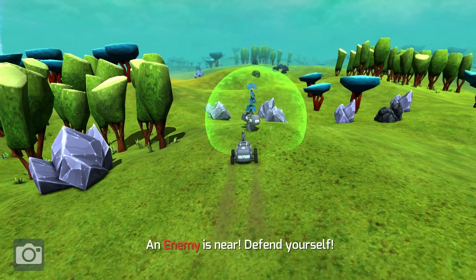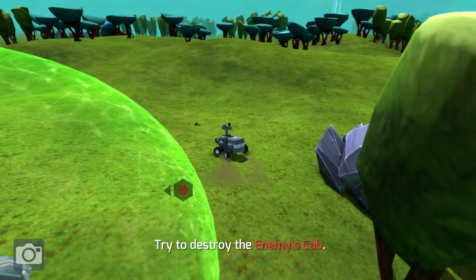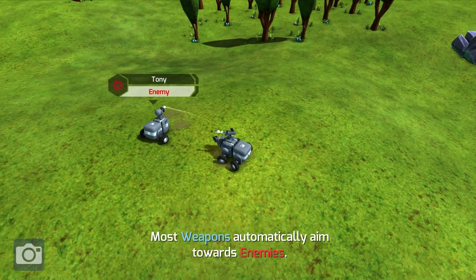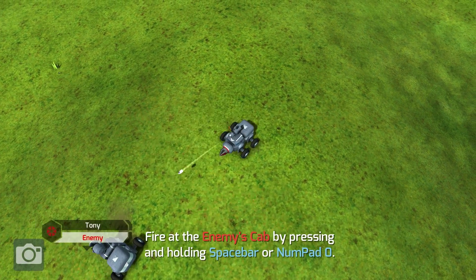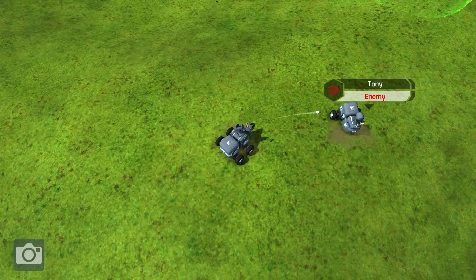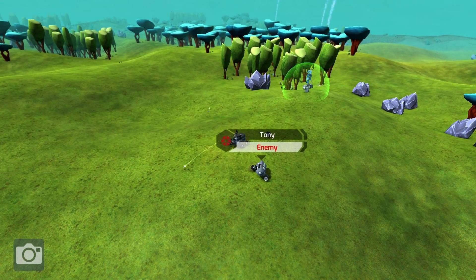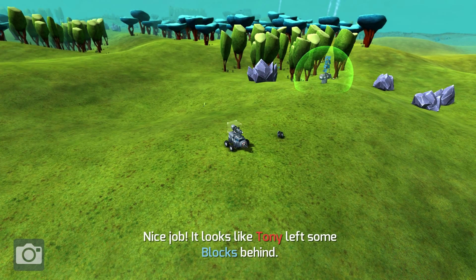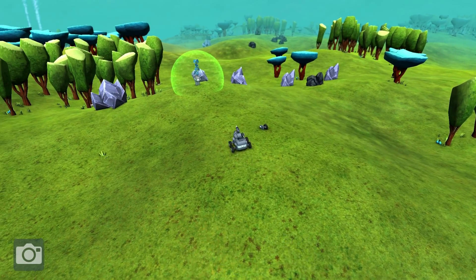An enemy is near — let's defend ourselves. What I want to do is destroy his cab without destroying his blocks, because I can reuse any blocks that detach and fall onto the ground, whether it's because I did so much damage that the blocks detached or because I killed him completely. So the only thing I got off this guy is another weapon. I did get a wheel, but I don't have any place to put it, so we're going to have to hold off on that.